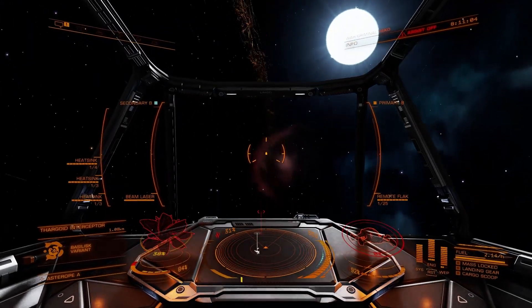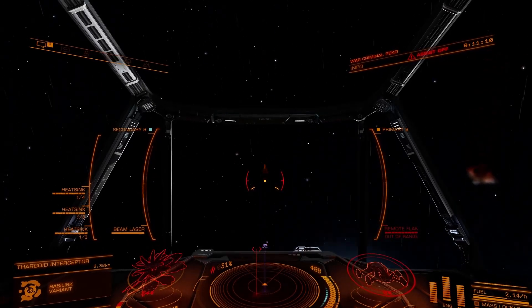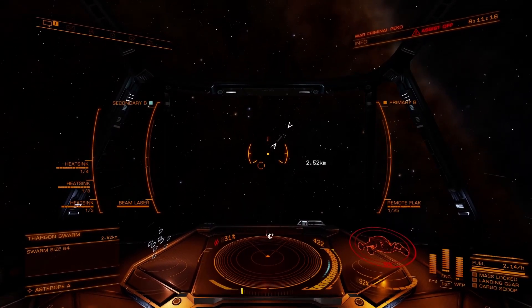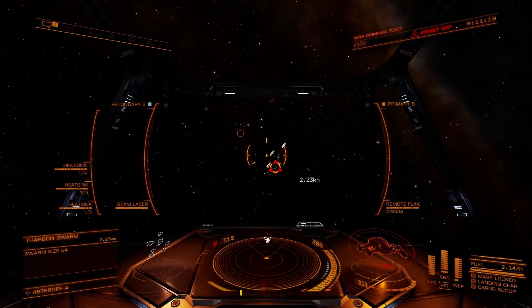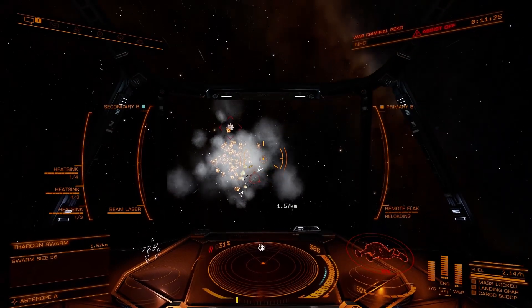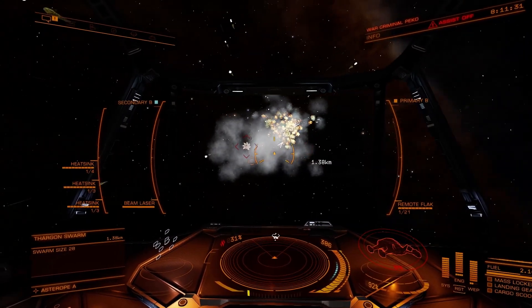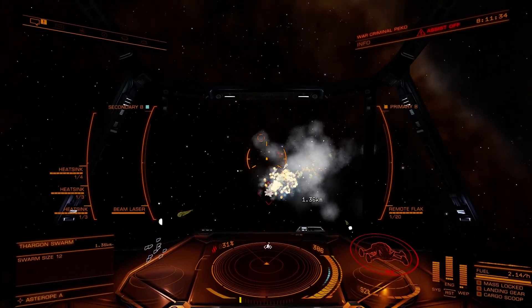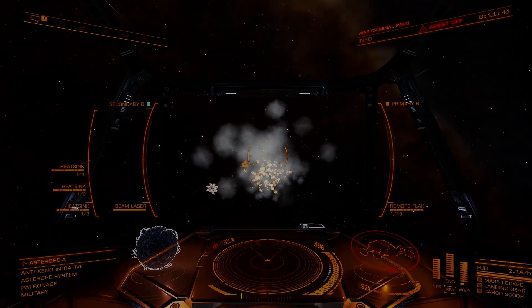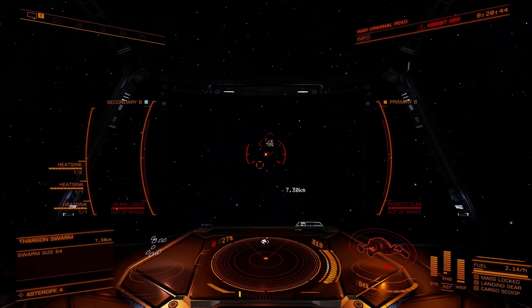Let's put it into practice with AXI's recommended basic FLAC technique: the reverse key. Boost in a straight line away from the interceptor until it's around 6km behind you, then turn FA off and flip around to face the Thargoid. FLAC the swarm in this position, flipping around and boosting away again if the interceptor starts approaching its 3km main cannon range. Repeat until the swarm is destroyed. The reverse key is extremely safe and simple, but it's inherently inaccurate due to the engagement distance, and you have to stop shooting to run if the interceptor catches up.